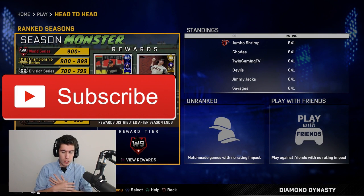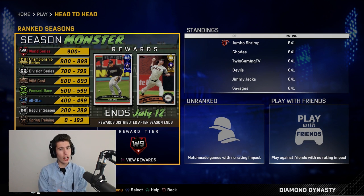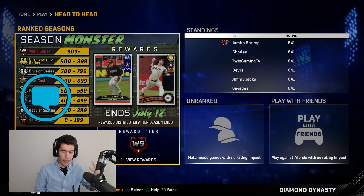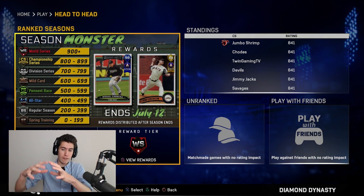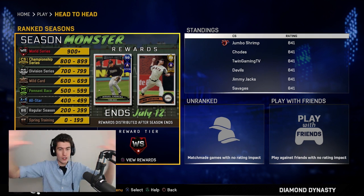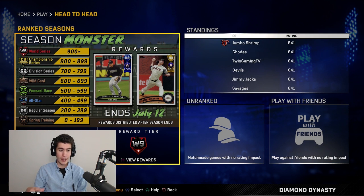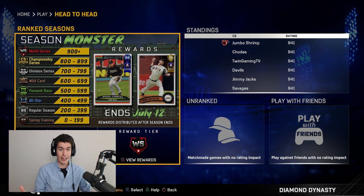What's up everybody, Alex from TwinGamingTV, back with another MLB The Show 17 video. Today I'm going to be bringing you kind of a challenge video. As you can probably tell from the title and the thumbnail, I'm going to see if I can win a Ranked Seasons game using Buckshot as my PCI. Most of you guys probably know what Buckshot is — it's the PCI using the feedback. It covers your whole screen, takes up a lot of space, and in my opinion it's very, very hard to hit with.